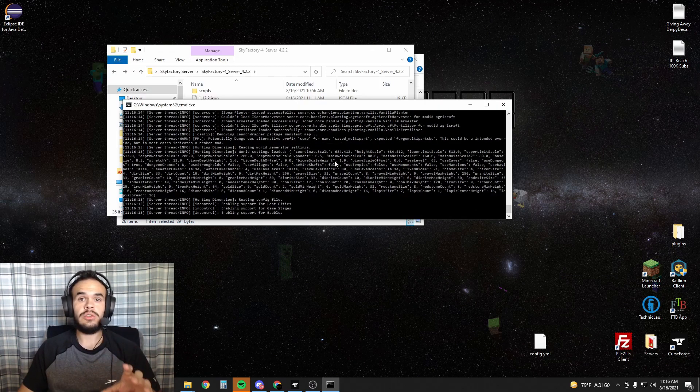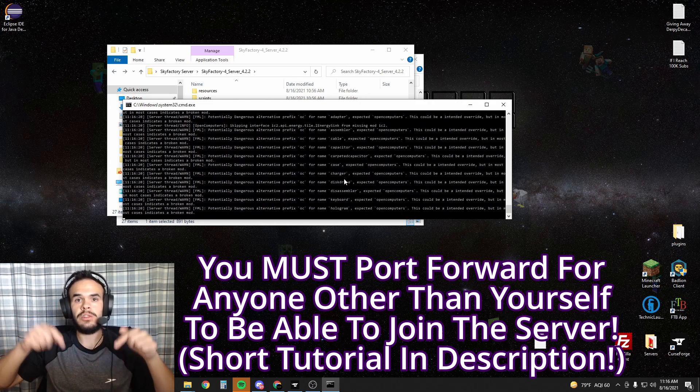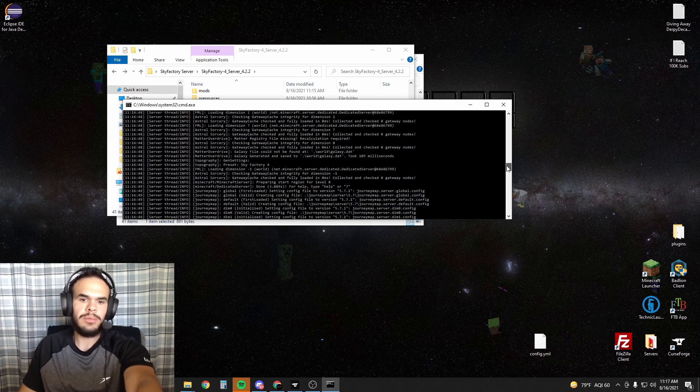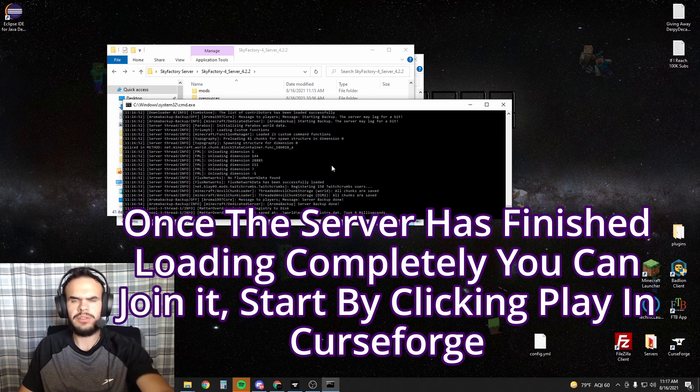If you want your friends to be able to join your server, you are going to have to port forward, so make sure to go to my port forwarding tutorial in the description. If you need help with any of this or you're running into problems, please reach out to me on Discord. You can see up here it said done — that means the server is loaded up. Then it loaded a bunch of other stuff after technically finishing, so now we can go ahead and join it.